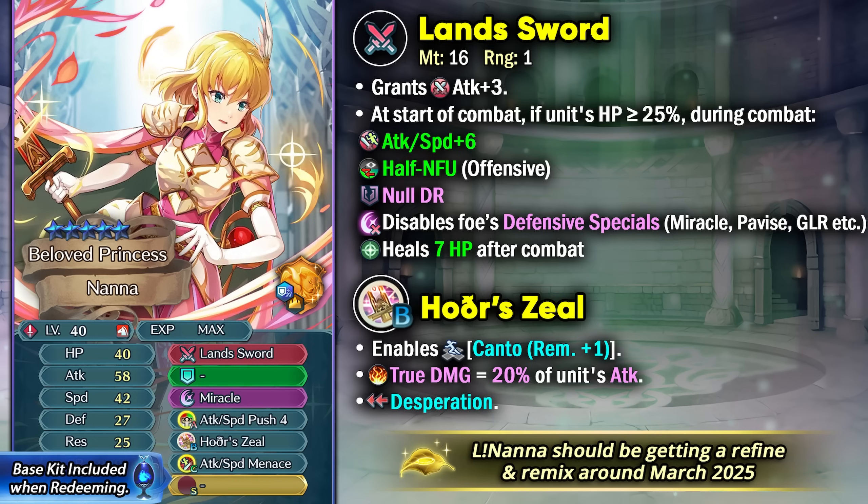This can definitely be helpful against the Shield Fighter save tanks that you might be facing. But keep in mind that we have got specials like Gust, Armored Blaze, and stuff like that which have unpierceable damage reduction, so she's not able to pierce that. She's also not able to pierce the non-special miracles which we even see on a free-to-play unit like Marnie. Hopefully this could get better with her refine. She has got 7 HP healing after combat and a preferred skill in Hothar's Zeal, which gives her the Neotrace effect and true damage based on 20% of her attack, plus dispersion built in, so she's mainly going to be functioning in the player phase.